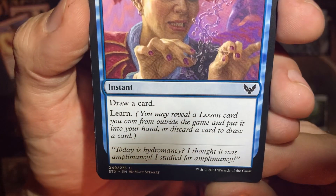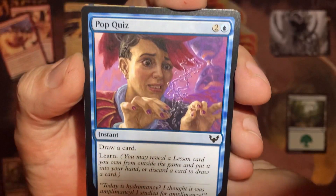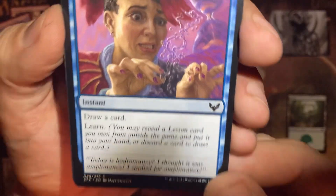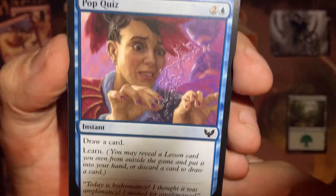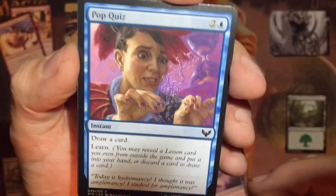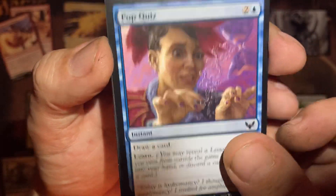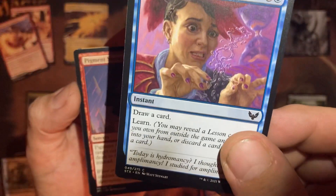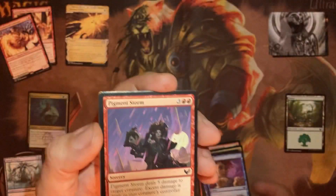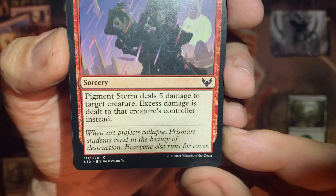Pop Quiz — costs three, it's an instant. Do it at the end of your opponent's turn if nothing else. Draw a card and learn, so you're replacing the card in your hand with the random one you draw, plus you're getting one card out of your sideboard specific to your situation. Two for one for three — one is specific to your needs and one's a random off the top. That is the best draw card I've seen in a very long time. A three-drop with no downfall.